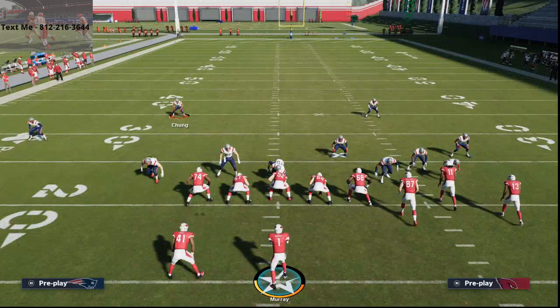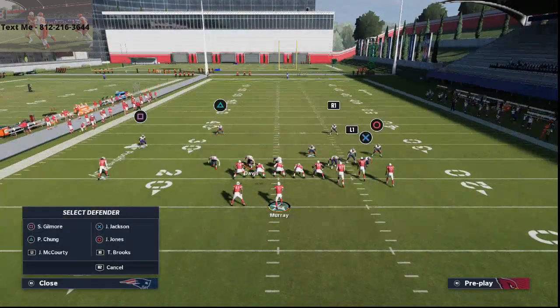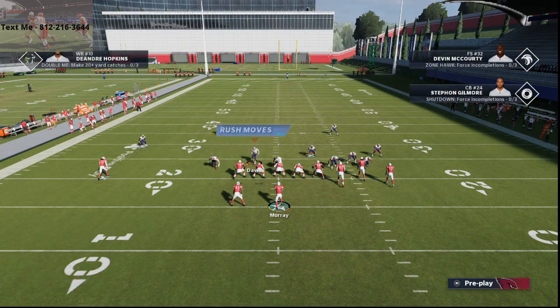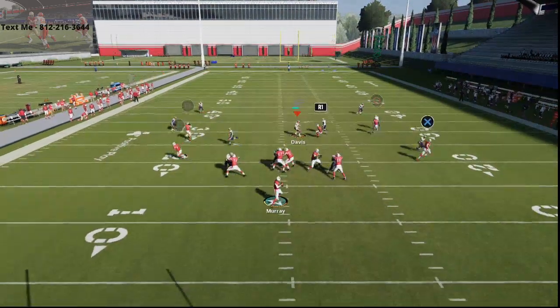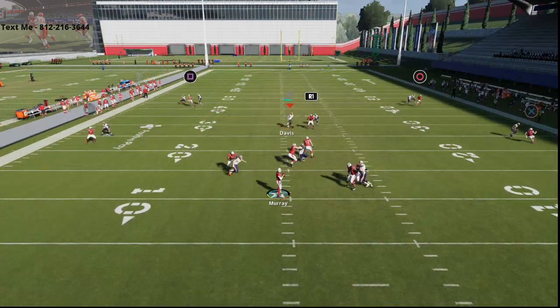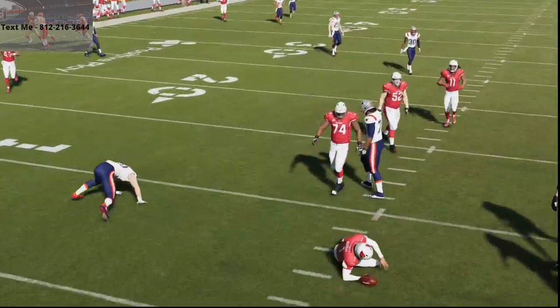I actually like cover one robber a little bit better because you don't have to press. All we're gonna do is shade coverage outside, shade coverage over top, and then drop these two outside guys into purple zones. Then we're just gonna user our defense player right here and just lurk the middle of the field — anything that comes up, there's really nothing open.